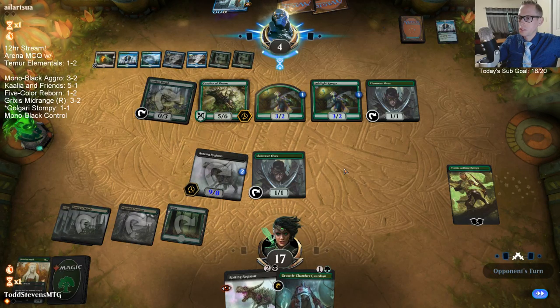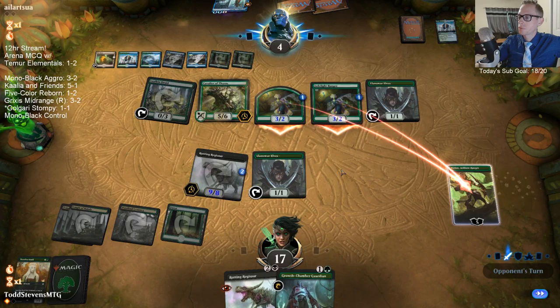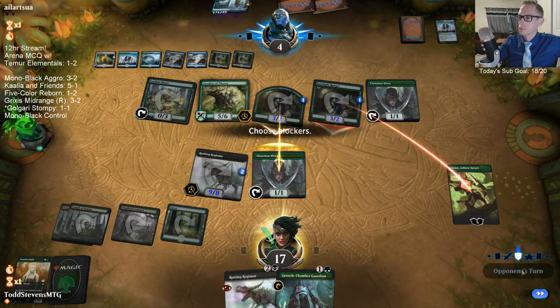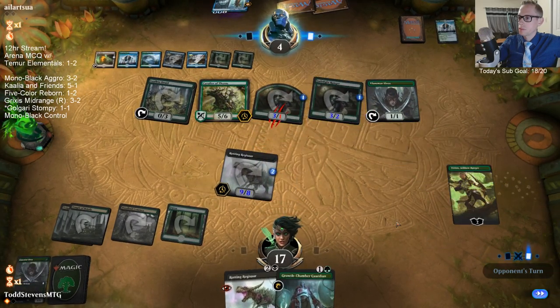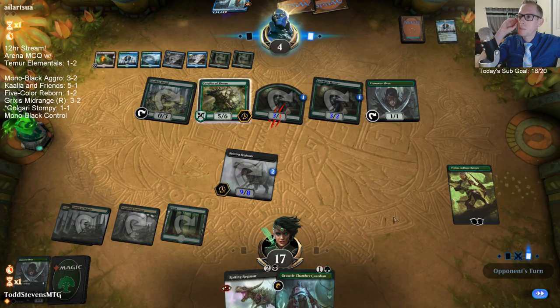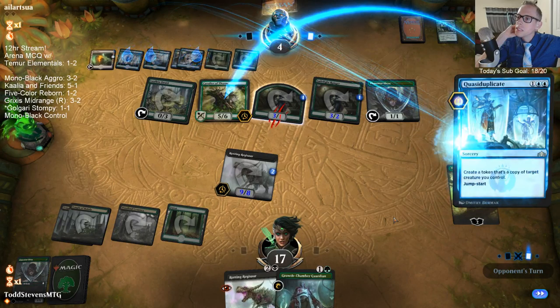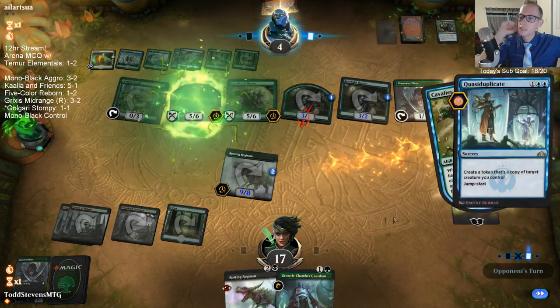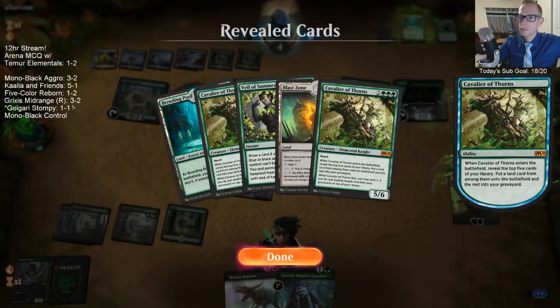Do you think my opponent has this? I guess — oh, they do get to copy the Cavalier Thorns with the Quasi-Duplicate. He gets to have two Cavaliers. Second Cavalier is tough, but we're still good though.